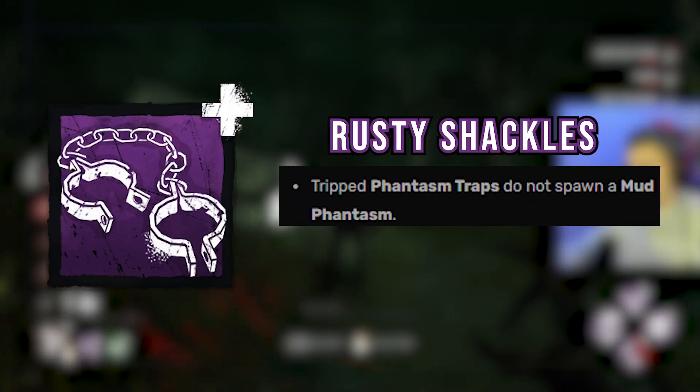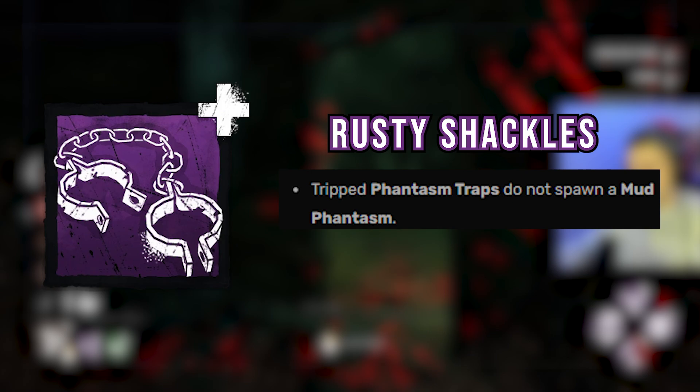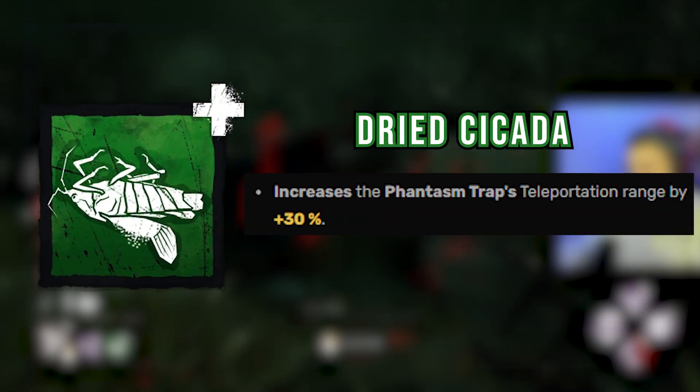For the add-ons, we have the very strong Rusty Shackles so survivors don't know when they hit a trap, and the Dried Cicada so we can teleport to traps from farther away.